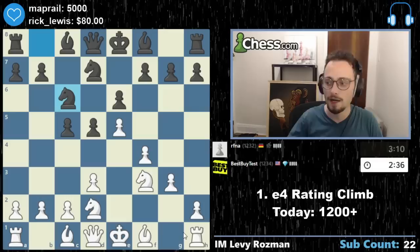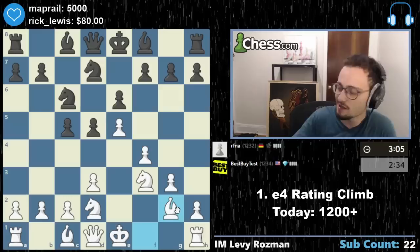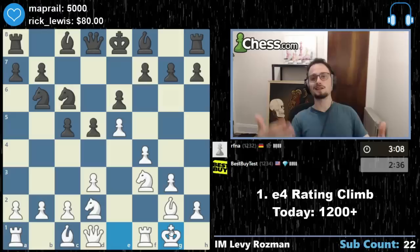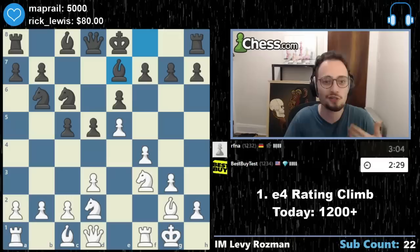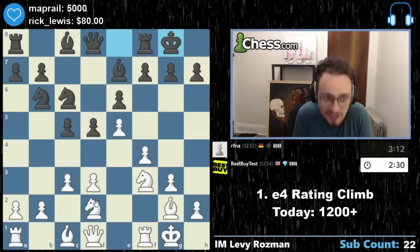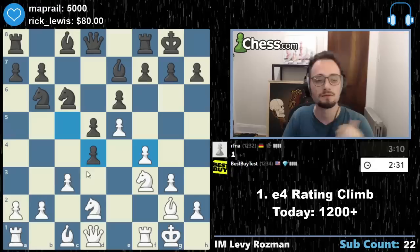I'm bringing out my f-pawn to support — when I castle, my rook is going to be part of the game. He plays c5, not letting me naturally get d4, which is fine. So I'm going to play g3, Bg2, and get my king out this way. Has Carlsen come up with an opening? My most popular YouTube video is 'Magnus Carlsen invents an opening' — a lot of chess elitists said 'openings are discovered, not invented,' and I was like, I just wanted a catchy title. Now I'd like to play d4 — I now have a BIG pawn center.